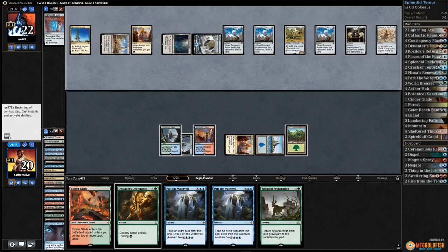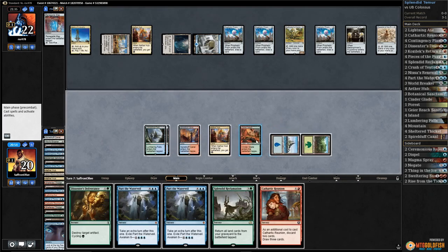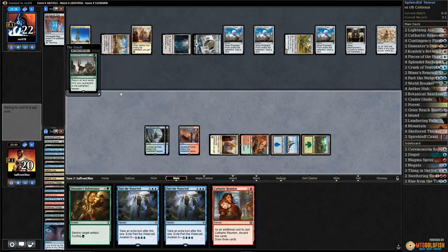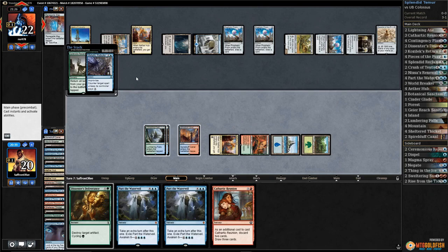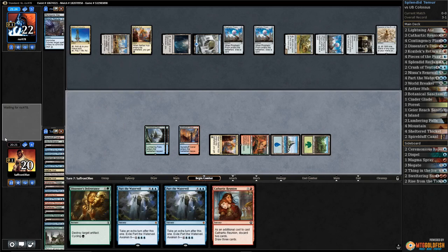Pyramid — alright, maybe this is the combo build. Play Cinder Glade. We're going for it — Splendid Reclamation. We can pay for the Rebuke, but then we die if they are comboing. And they could have another Rebuke. Alright, I think we gotta let it go. They probably have a second Rebuke anyway, which means they might be able to combo off regardless.